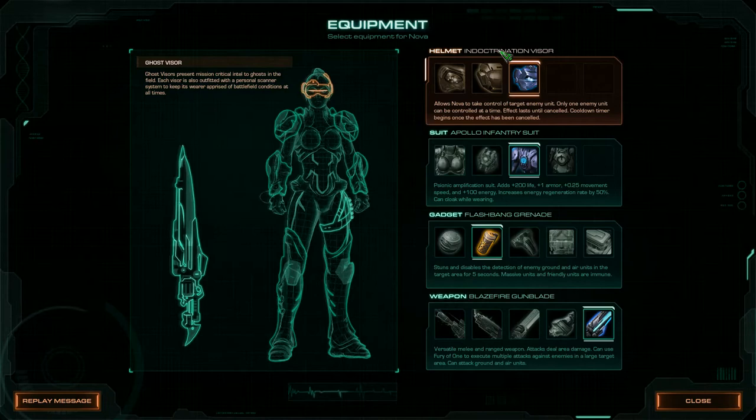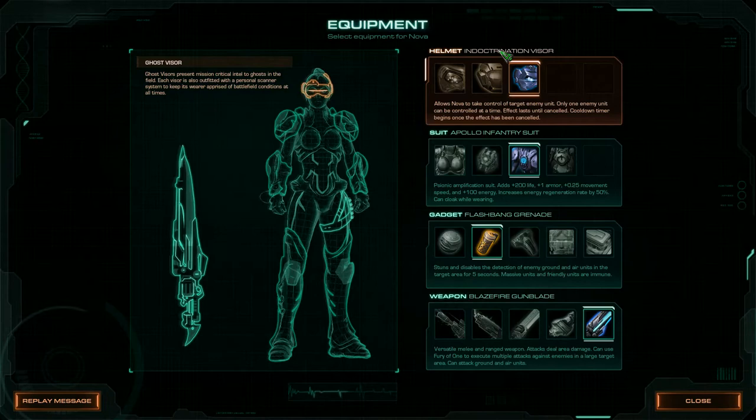For equipment: helmet is the Indoctrination Visor, suit is the Apollo Infantry Suit, gadget is the Flashbang Grenade, and weapon is the Blaze Fire Gun Blade for Nova.